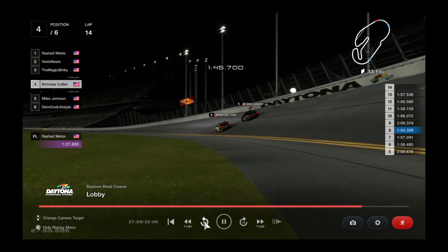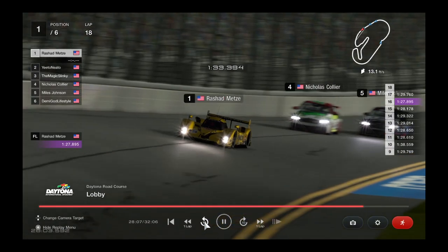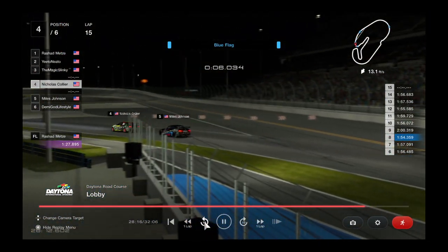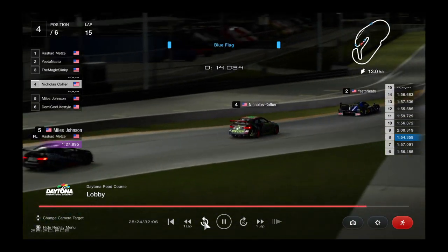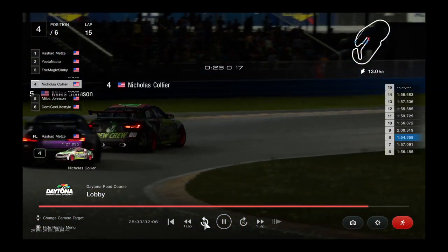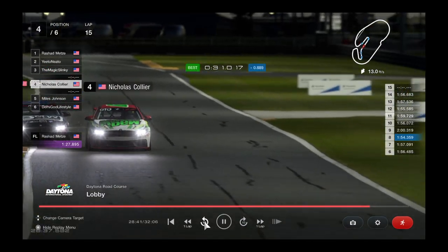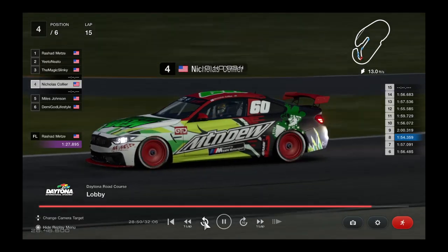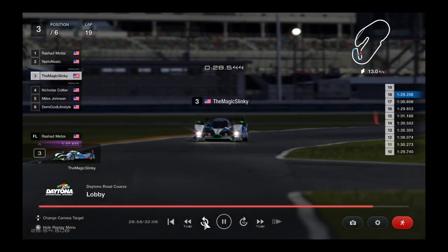Metz is going to try to slip his way past these two battling Group 4s — he does it easily through the trioval. These two are still battling hard. Tucker needs to get past these guys as quickly as possible — he hits the back of Johnson's car but slips past. Javen is actually closing in a lot of time on the leader. Will he be able to catch up to Rashad Metz before this thing is over? He hit that Group 4 group at the exact spot he wanted — he was able to use the draft to slingshot himself past the slower cars and close the gap on Metz. The sun is coming up — the track's about to get a lot hotter and slicker. Let's see who's going to be able to pull this one off.